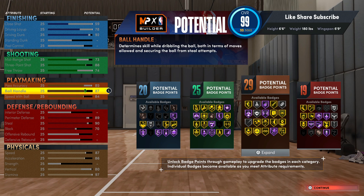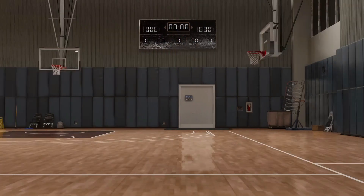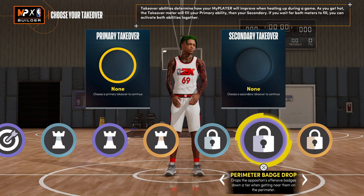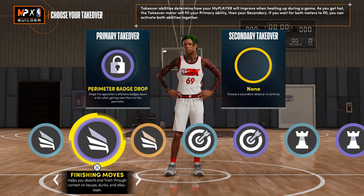Put the free throw to 74 — that'll match a couple points. 20 finishing, 25 shooting, 29 playmaking, and 19 defensive badges. This build is really overpowered. For finishing and shooting you really don't need any more than that, but for playmaking and defense you can definitely add a couple more — more so defense. Put on the locate perimeter badge drop and run with slashing playstyle.